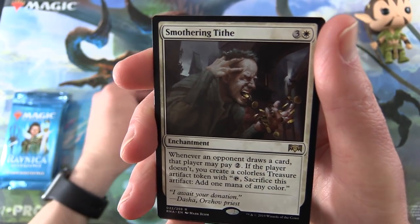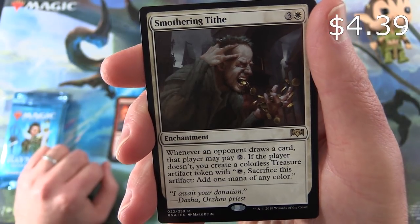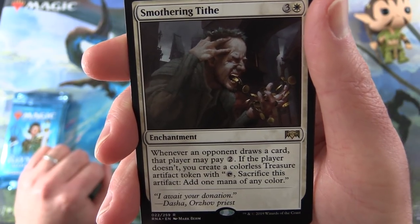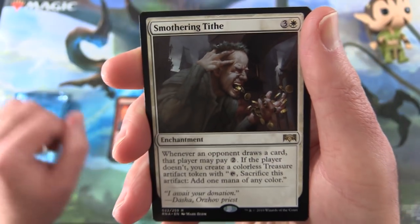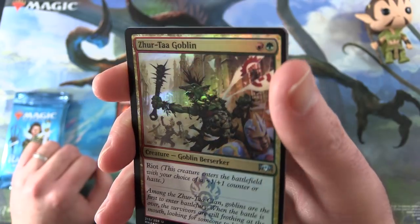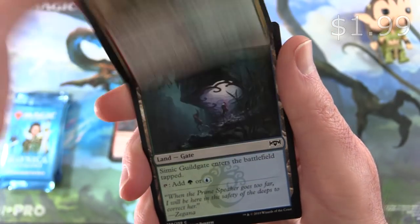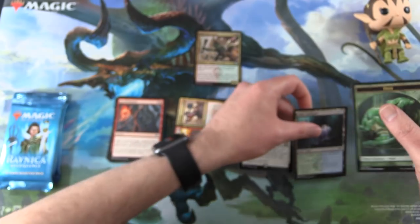The rare is Smothering Tithe — an enchantment for four. Whenever an opponent draws a card, that player may pay two. If the player doesn't, you create a colorless Treasure artifact token with tap — sacrifice this artifact and add one mana of any colour. And we also get a foil Xurta Goblin, very nice. And a Simic Guildgate and an Ooze token.